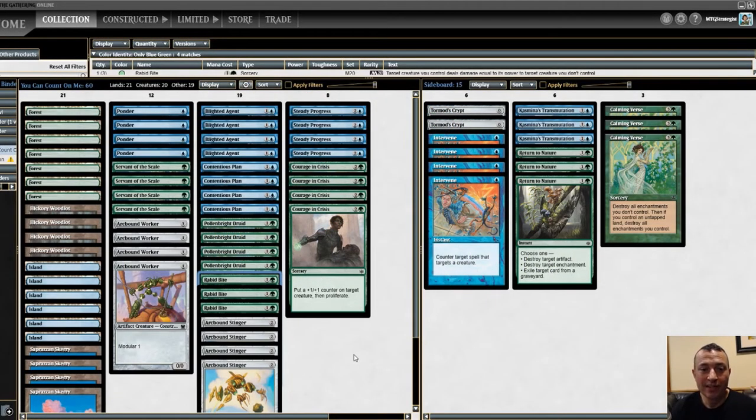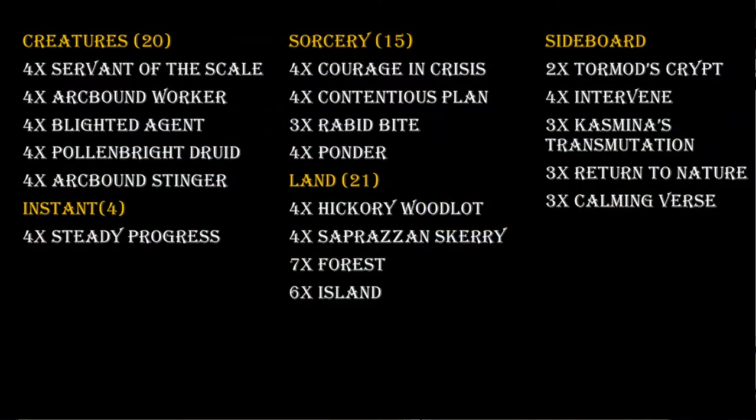Hello and welcome to another great deck tech here at Chuckwagon MTG. Today we are playing You Can Count On Me in Pauper. This is a Pauper proliferate deck. War of the Spark gave us a lot of common cards with proliferate triggers on them, and I've been messing with this deck for a while trying to balance it.